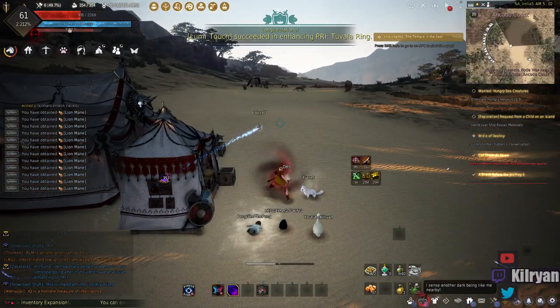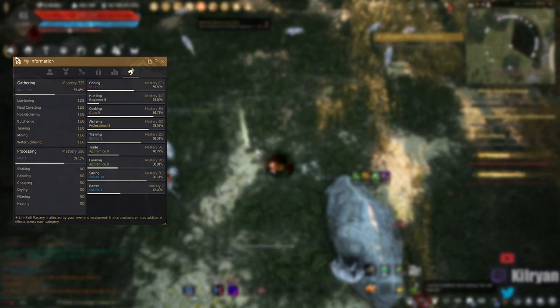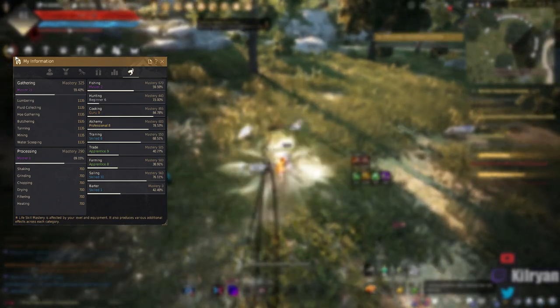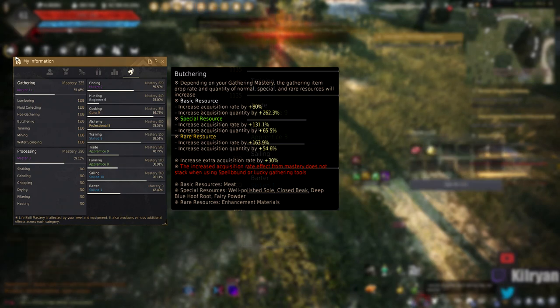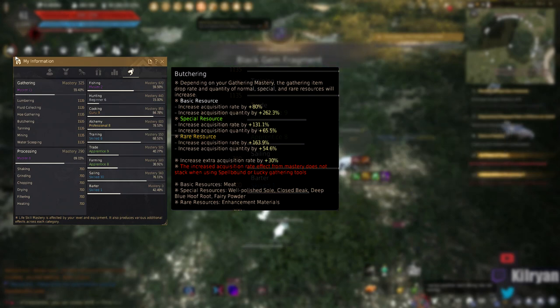Now I'm going to talk a little bit about mastery gear and how it affects your meat gathering. Before getting into how to obtain mastery gear, let's talk about what mastery actually is. Mastery, much like AP and DP as you progress and fight stronger monsters, is the progression of life skilling. As far as gathering goes, mastery basically allows you to obtain larger amounts, or more consistently larger amounts, of materials, as well as a higher chance to proc getting better materials — things like deep blue hoof roots, spirit dust, or even just more meat.